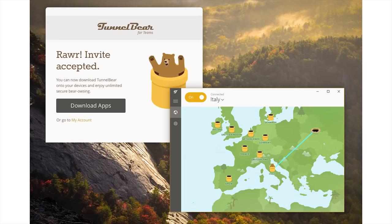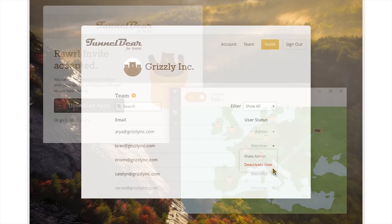TunnelBear for Teams makes it easy to secure your Wi-Fi on any network and comes with priority support and easy team management. Try it for free at the link below.